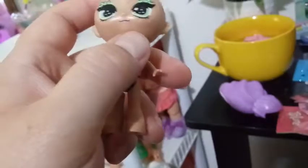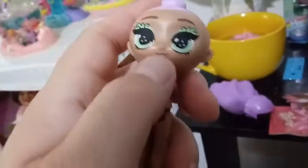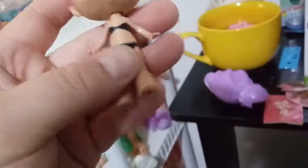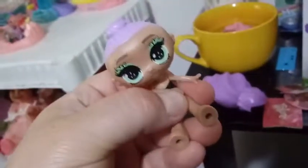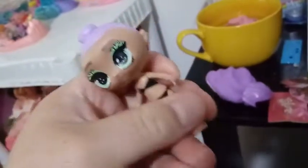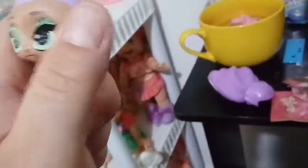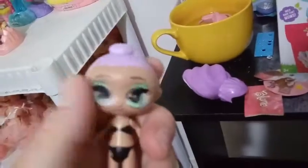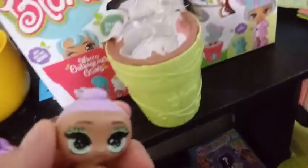Her lips are a light light pink and they have that little detail work that separates the top lip from the bottom lip. She does sit, you can make her stand, her arms go back and forth, her head goes back and forth and it goes up and down — so that's pretty cool articulation.